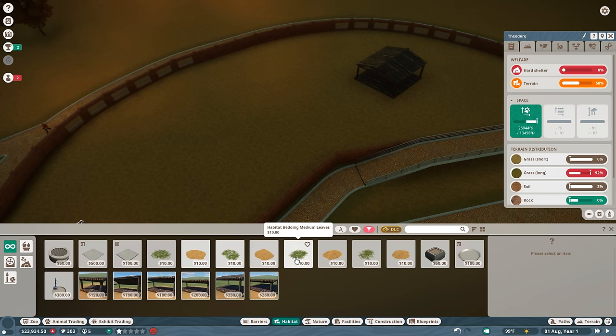We have our first fully functioning exhibit and some happy little animals — love it. Now we just need to do that again. Something a little bit smaller should be just fine for what I have in mind next. I think we should go ahead and place down some cassowaries.